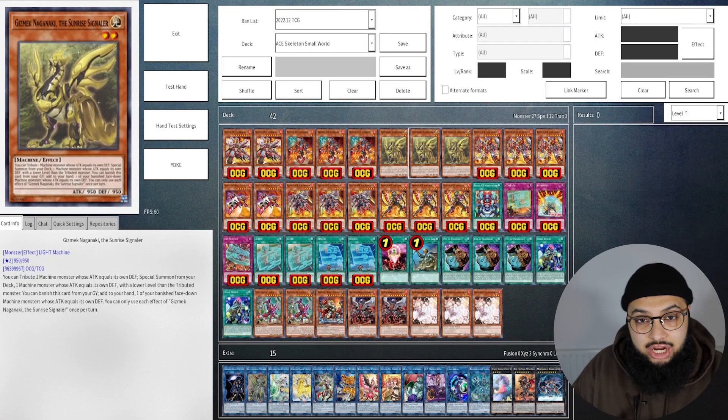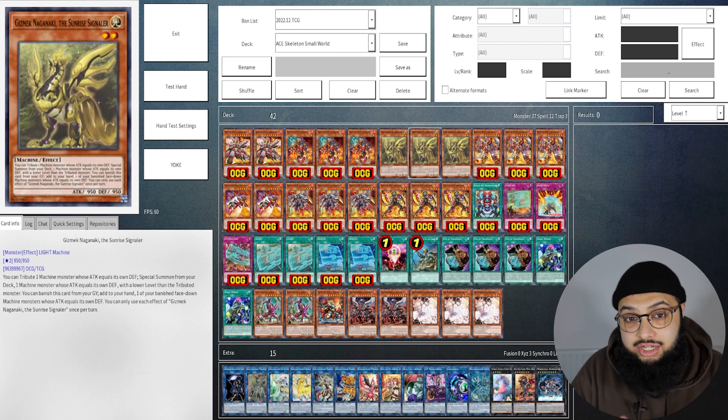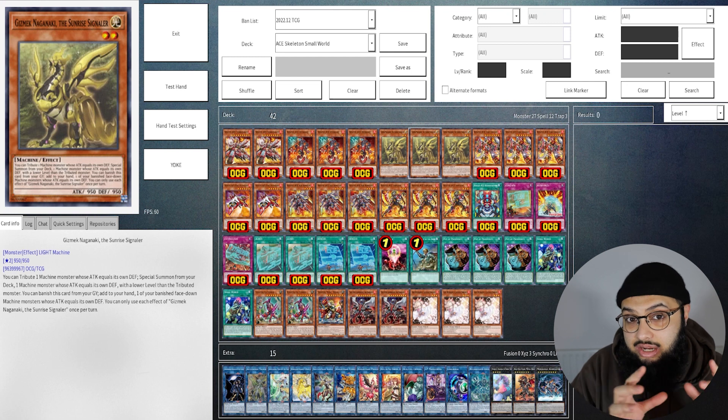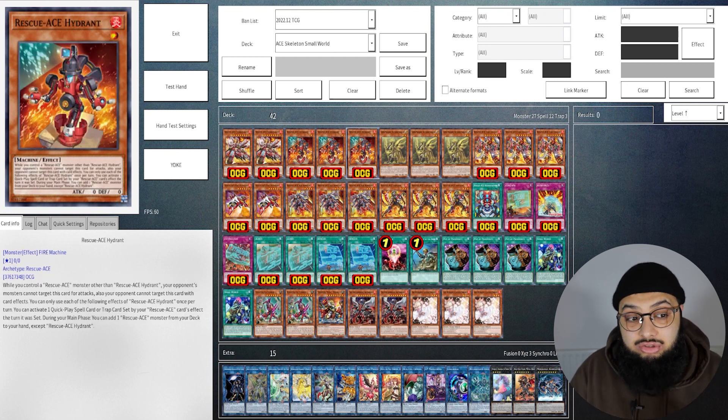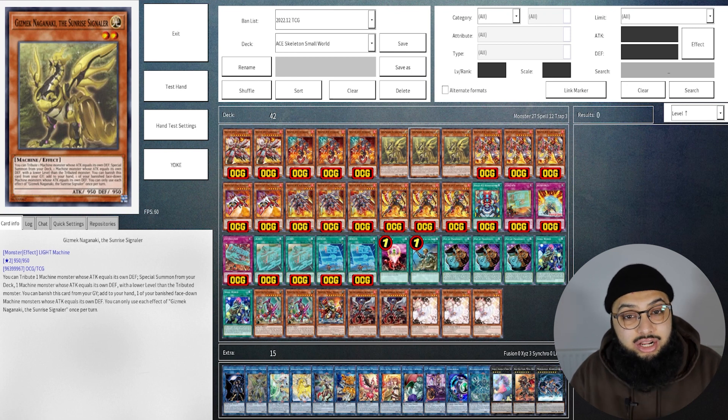A card we have to consider alongside Rescue-ACE Hydrant is Gizmek Naganaki. This card has an effect to banish itself as cost and then special summon a machine with the same ATK and DEF that is a lower level than it, which perfectly goes into Rescue-ACE Hydrant. You want to run this card because of Small World, and I'll get into that later in the video.